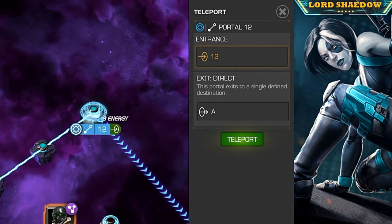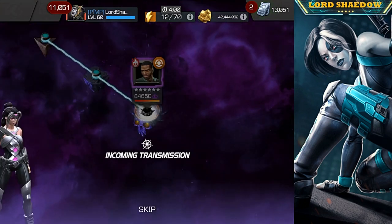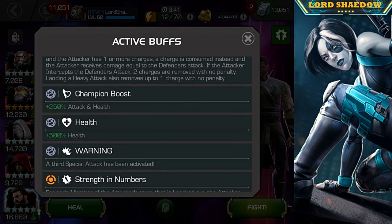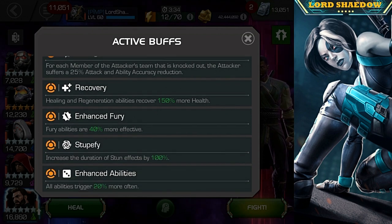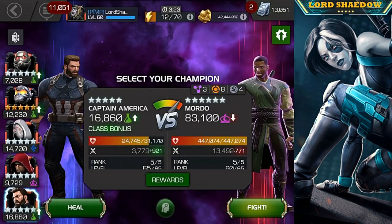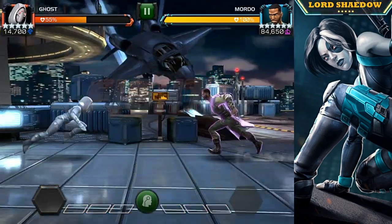Now we're on the boss — Mordo is a royal pain to fight. The special one is easy to evade, not worried about that. Special Delivery can be annoying and will take me out more than anything. Strength in Numbers means if you have more than one champion knocked out it might be worth it to revive them. And we've got Hurt Lockers so you don't want to fire off the same special in a row — a lot to keep track of.